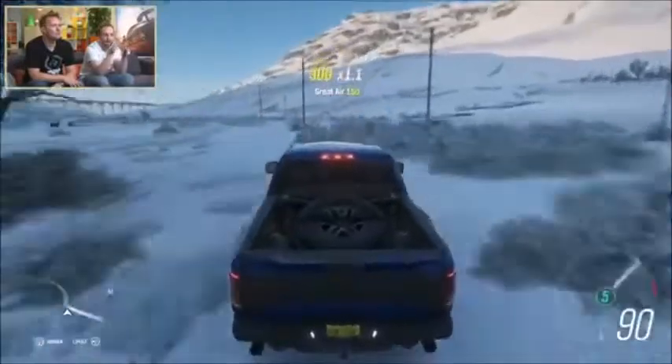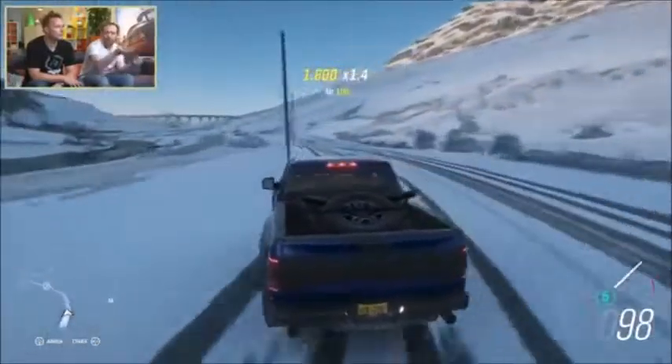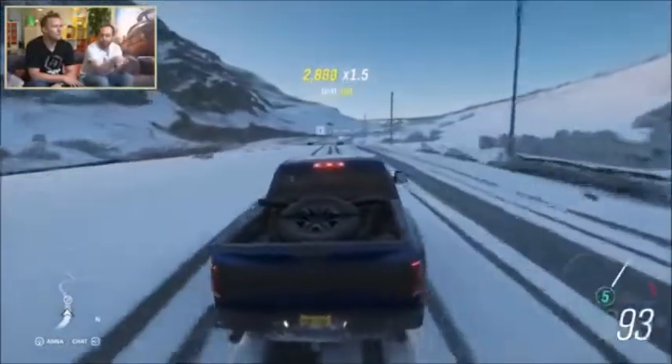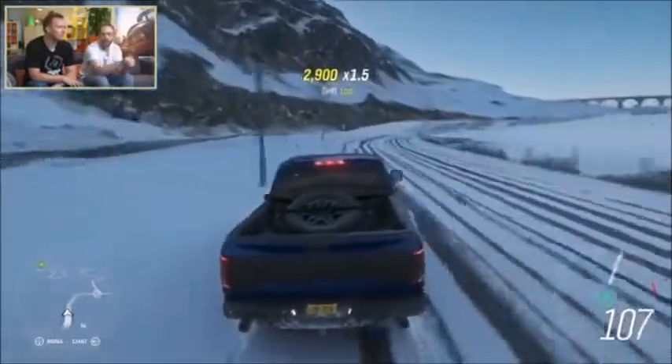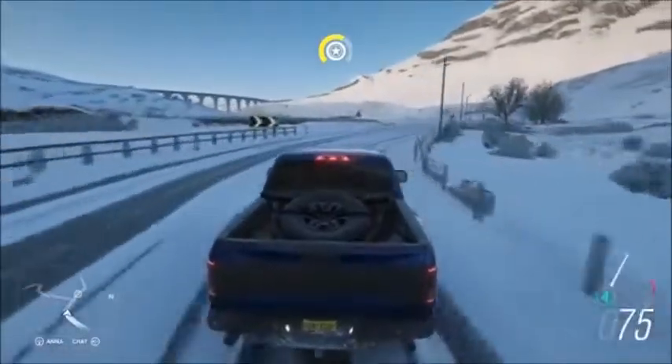That's something specific to different areas of the map. The more elevation you get in the world, you'll get thicker snow. As you get a bit more south, you'll get less snow but maybe more frost, more wet roads, that kind of thing. So everything makes sense where the snow will be in the world.